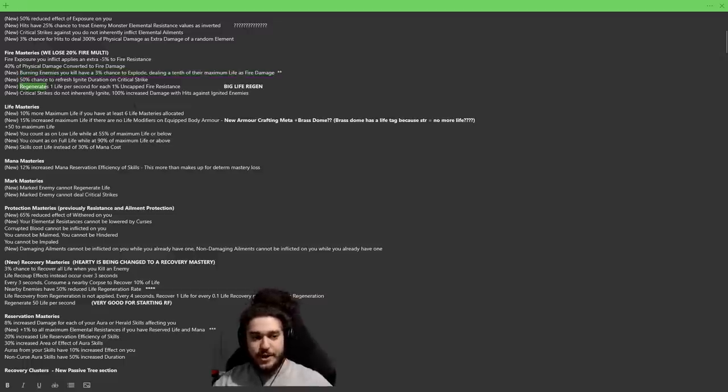This one is big: regenerate 1 life per second for each 1% uncapped fire resistance. What 'uncapped' means is it's the number in parentheses. This will massively help you get Righteous Fire going early. I would not be surprised if you see people running RF in Act 2, when you pair this flat 1 life regen per second with something else we'll talk about. The only problem is getting to Act 2 for newer players if you want a smooth experience.